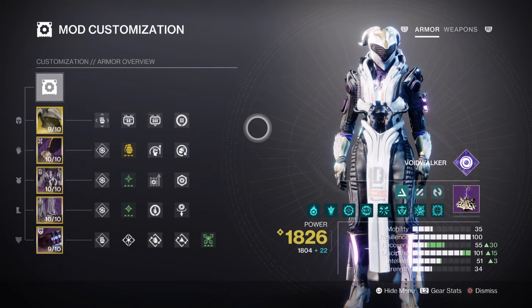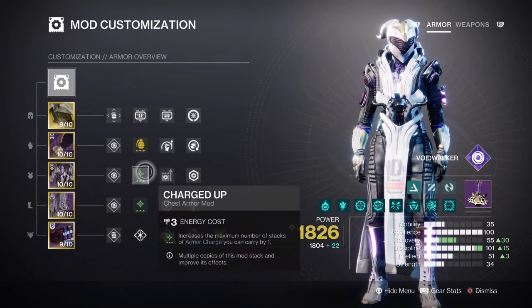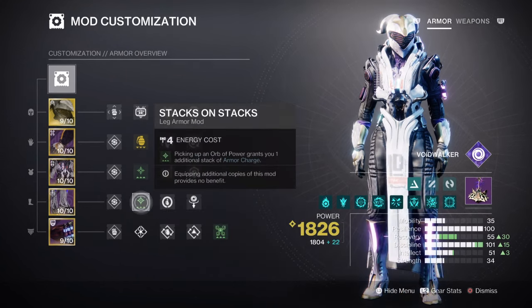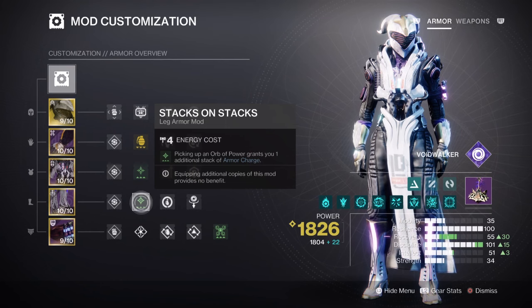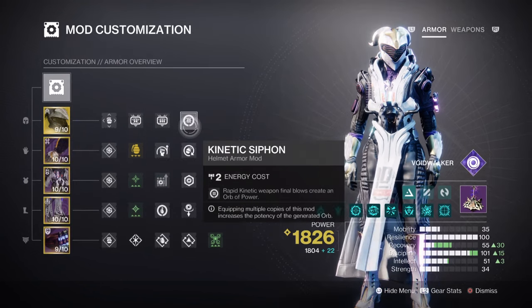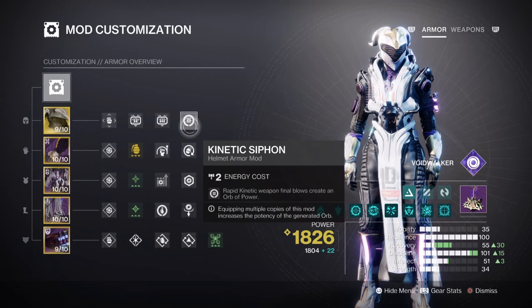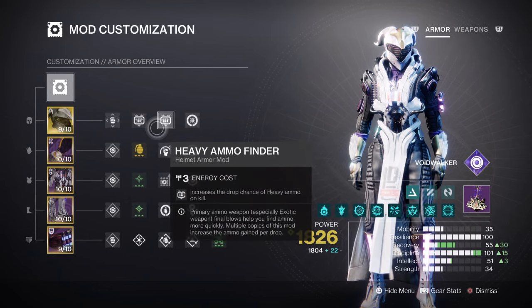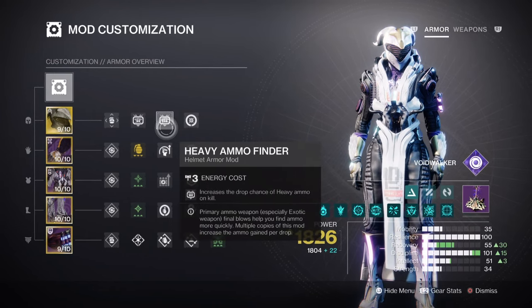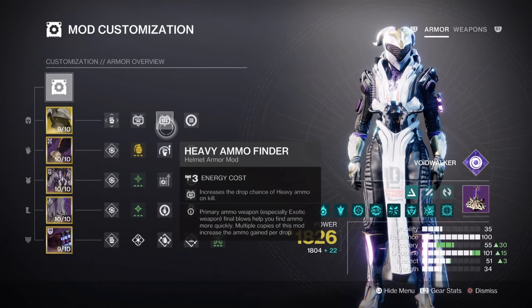This section focuses on armor charges and additional optional mods. Charged Up times one will expand how many charges we can carry, while Stacks on Stacks makes it so that each orb of power collected counts as two. Having Kinetic Siphon and Powerful Attraction mod will further help with creating and collecting orbs at a faster rate. Lastly, Heavy Ammo Finder, Special Ammo Finder, Reserves, and the Scavenger mod is all you'll need for Buried Bloodline usage.